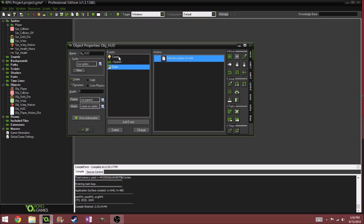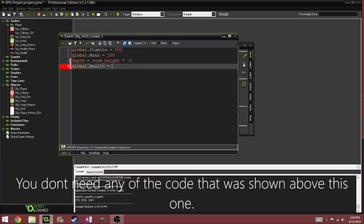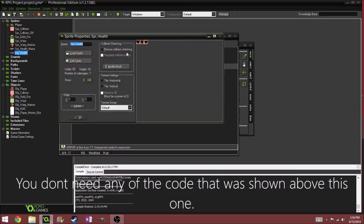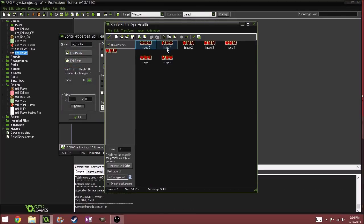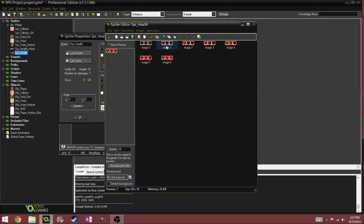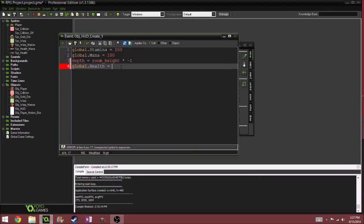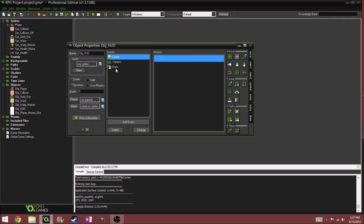So in our draw event, we're going to use a variable — let's call it global dot health. We have six hearts: one, two, three, four, five, six. If you don't want to do the halves, you can just put three and take the halves out. But I'm doing that because that's what the Zelda-styled heart system is. So our health would be six.